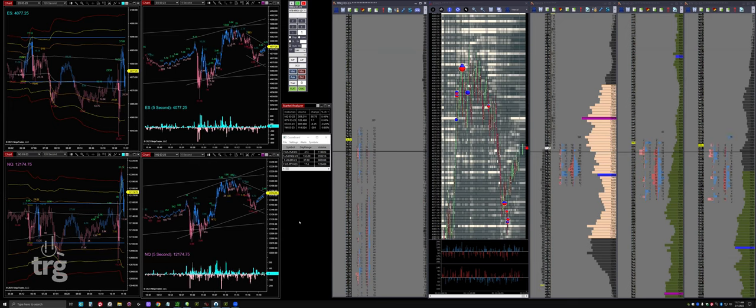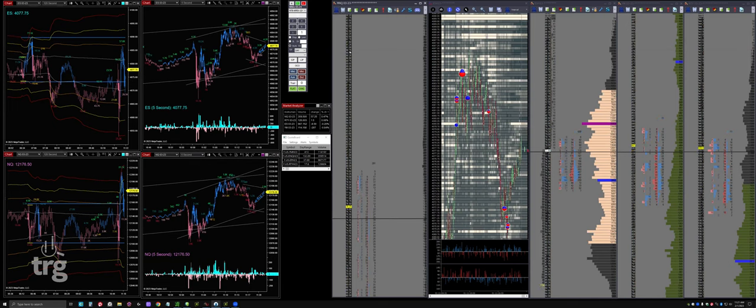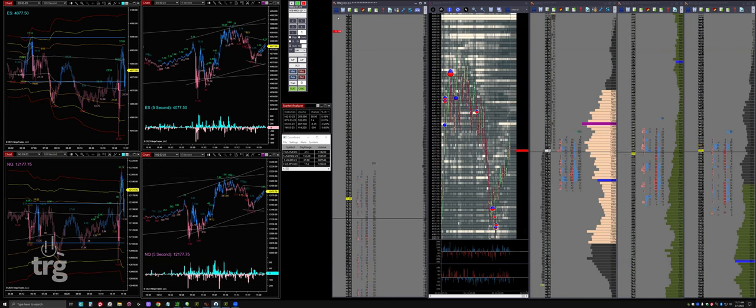I'd love to see a run up to 4100 - that 4110 single print is the one I really want to see. The volume is picking back up. Don't just fade 92 here, but it could be a really good spot. Watch around the 92 area, right where that volume tails off - that's the first spot I'd consider fading this. But I really like it if it can get up near 20, so I'm not necessarily going to play there. Let's see what it does when it gets up there.